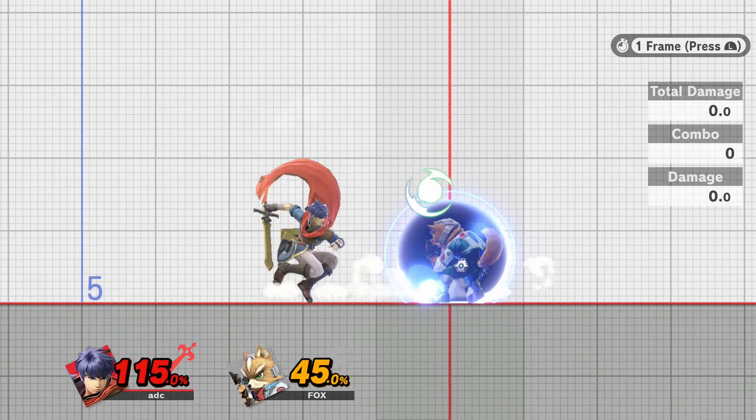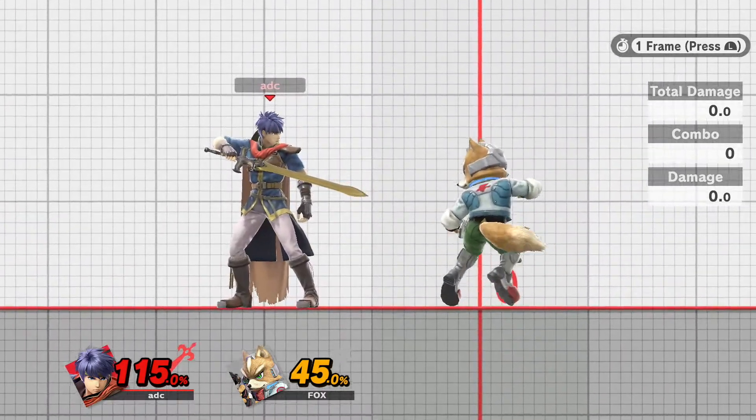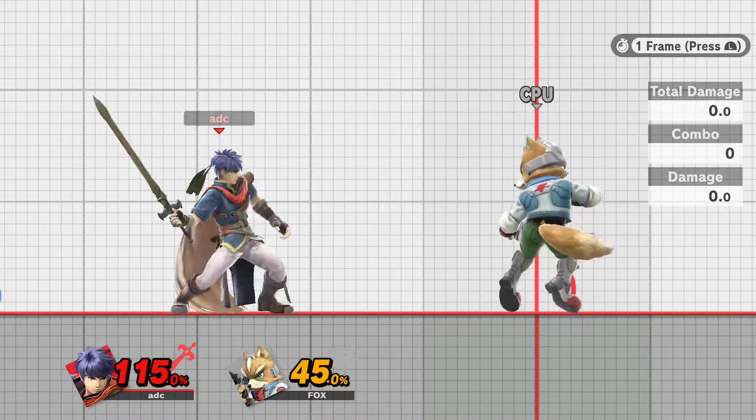Let's see what happens when Fox tries to up smash out of shield here. A punish that worked before does not work here because we are further away. Simple as that. It's not an increase in frame advantage — it's just distance.